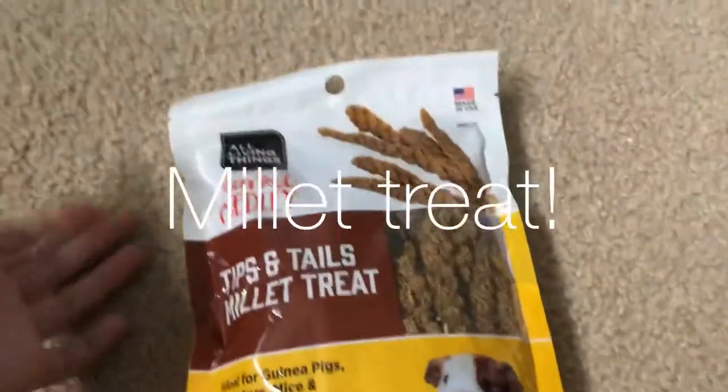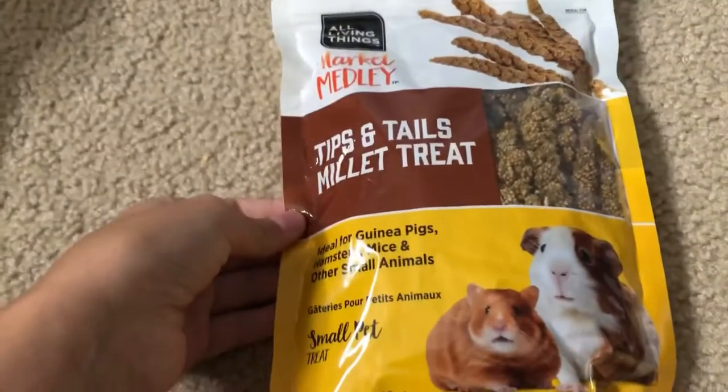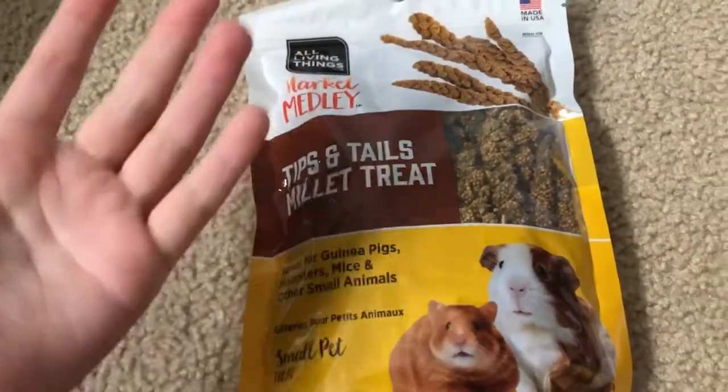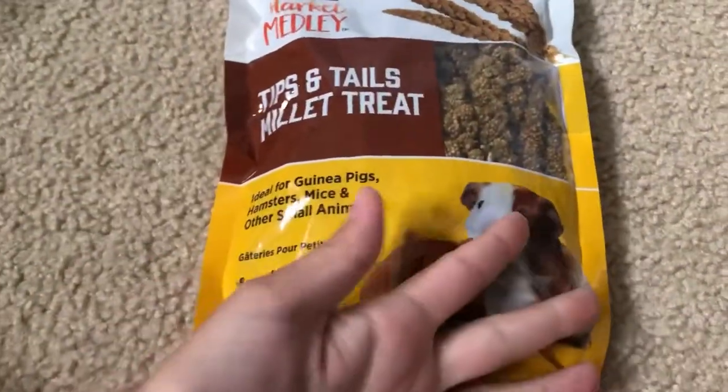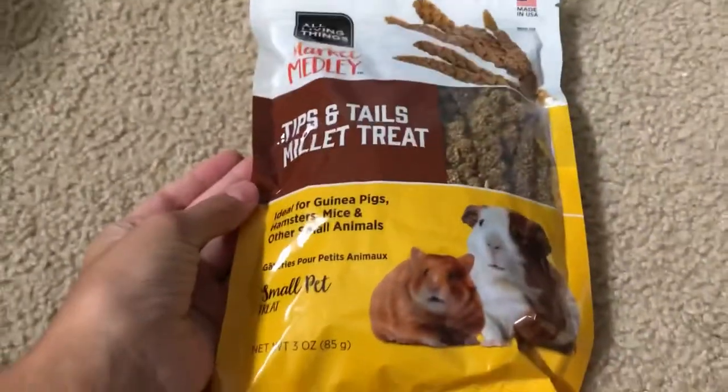Next I decided to try some millet from All Living Things. I've seen so many people try this — it's like a treat or a little snack. I'm going to be trying this with Mochi, and I thought it kind of matched with the natural theme.